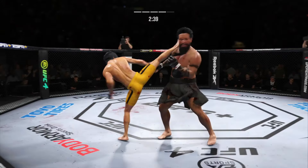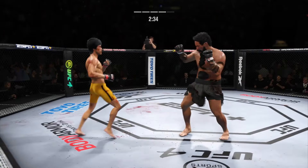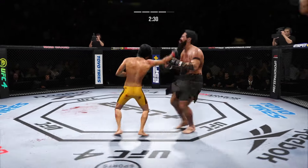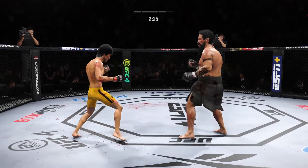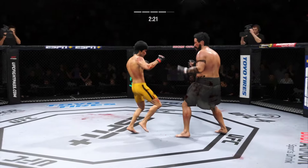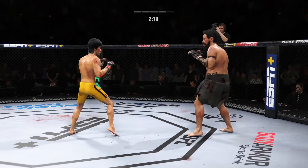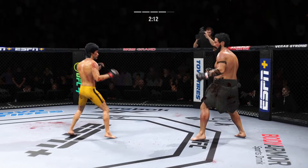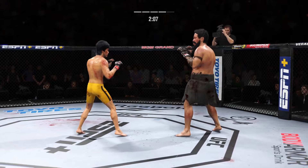Nice defense there — huge block. Big punch lands. That's a good right hand. Lands the right hand. He's looking for that left hand, not there. Right punch is there. He lands the Superman punch.